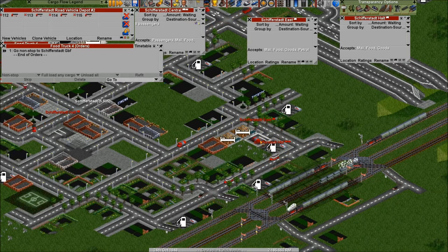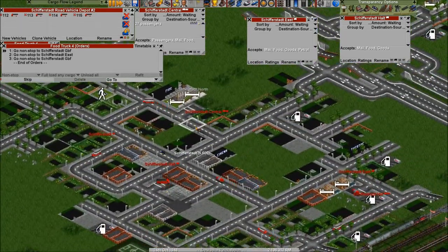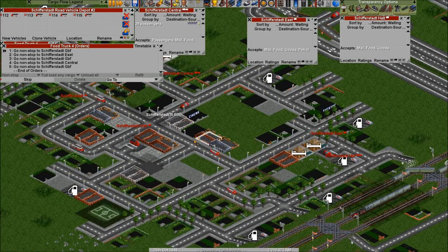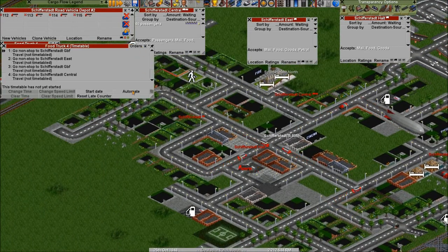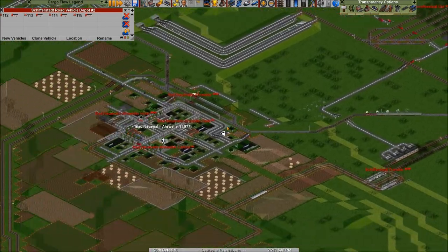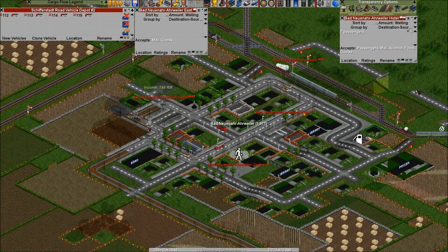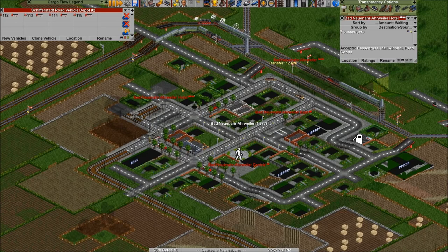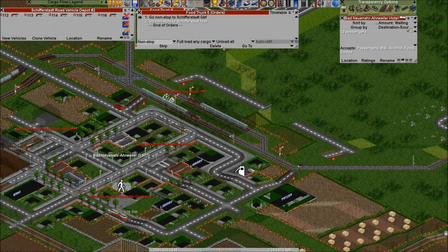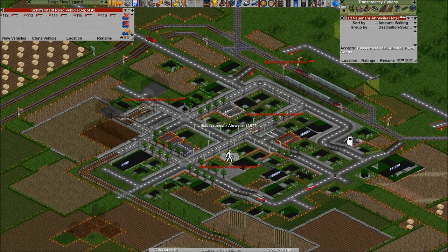So this one will go to East — load up, Central — load up, and where's Halt? Halt is here. Automate. Do we need another one? We probably need another one down here because I think our hotel accepts food. East doesn't accept food, this one doesn't accept food either, so we only need one here — one delivery to the hotel. All right, let's go.